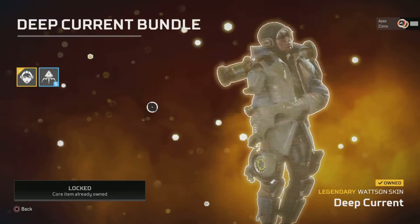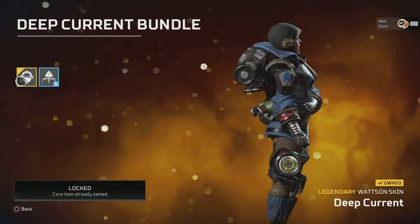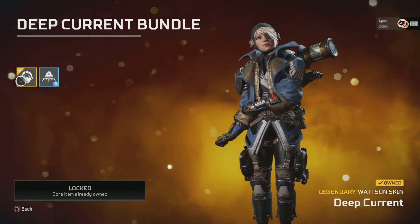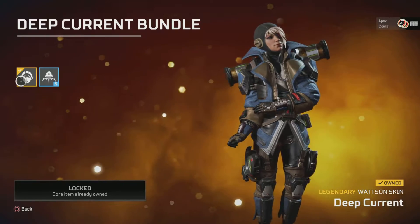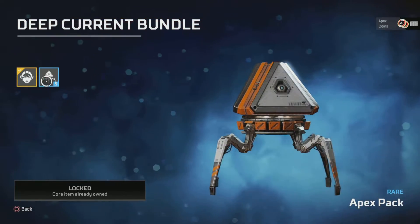We've then got the Deep Current Bundle for Watson. It's such a sweet skin. For her trying to be, I guess, more of a scary or aggressive kind of costume, it still looks really cute on her. And that comes with five packs.